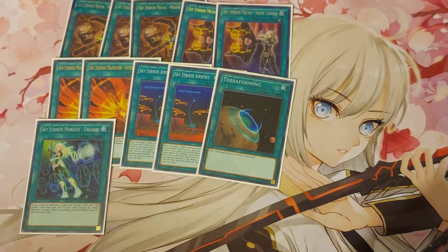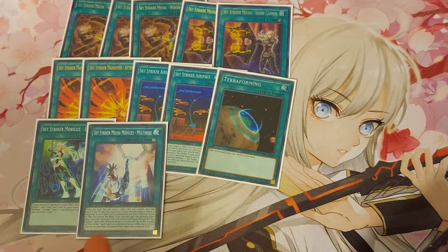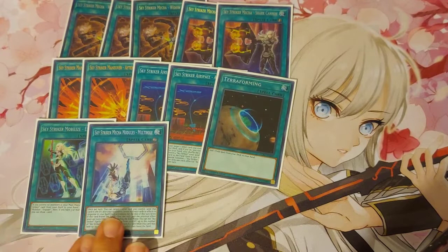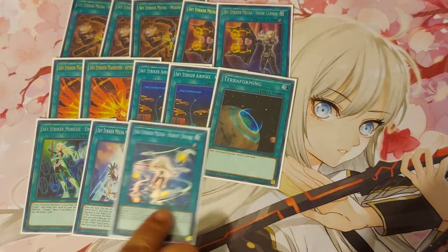Engage is at one — we're trying to loop this card as much as possible in the game. Multi-Roll: for those who don't know, Engage searches, and if you have three spells in the graveyard, it lets you discard a card afterward. Multi-Roll has a lot of effects — it's sort of like a Spellbook of Judgment combined with a Pot of Duality. These cards are limited to one.